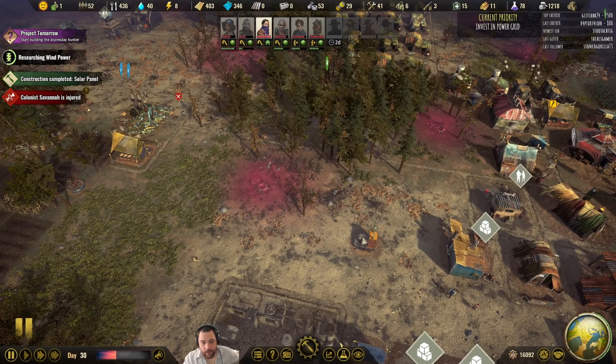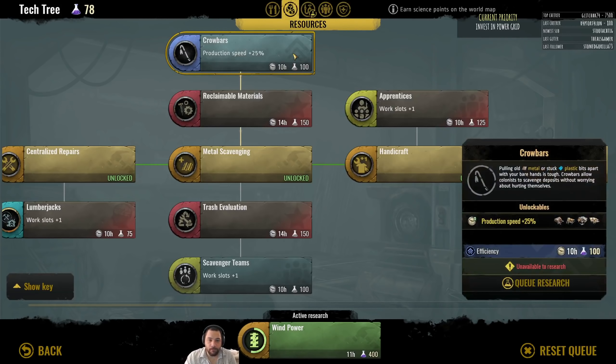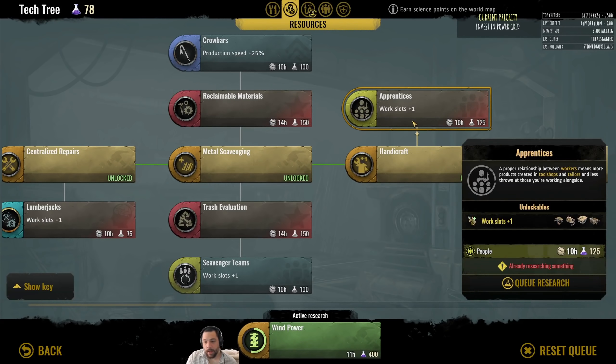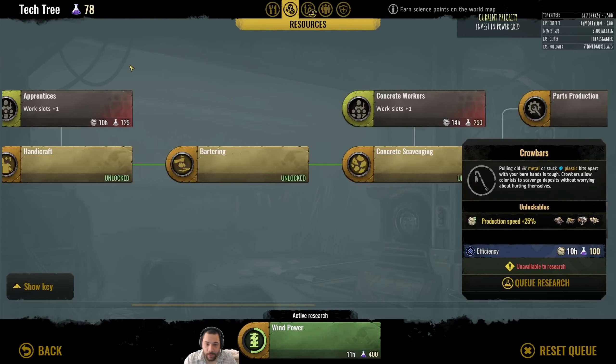If you voted for me to go through the resource tree, we could get either advanced scrappers to scrap metal faster, crowbars to get metal and plastic faster, or concrete workers to employ more people doing concrete. That would be the resource tree, which just hasn't gotten the votes.